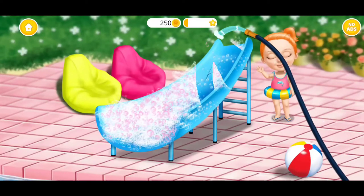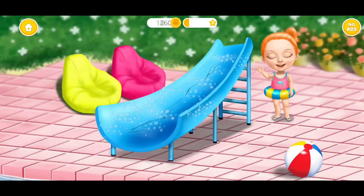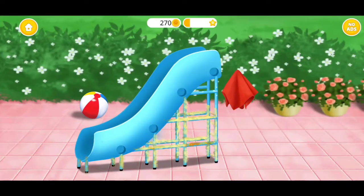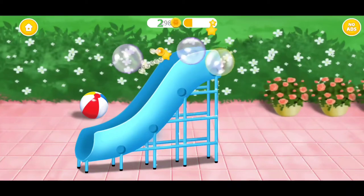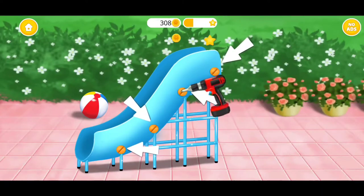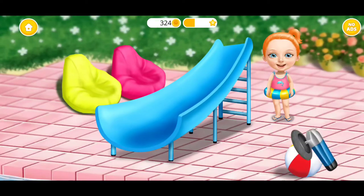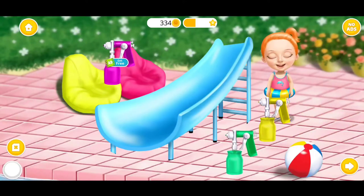Now rinse the sofa! Spray on some rust remover! Wipe it! Pop the bubbles! You're doing great! Polish it! Choose the color you like and paint it!